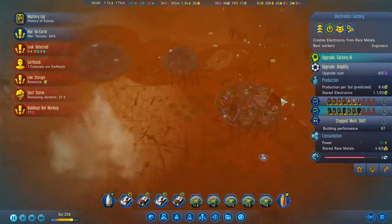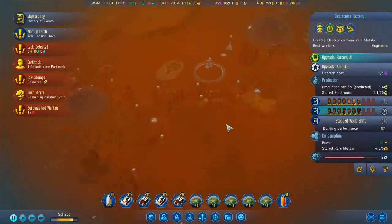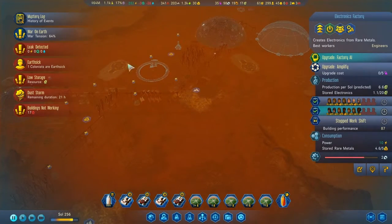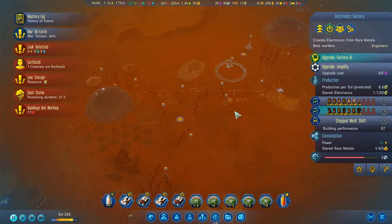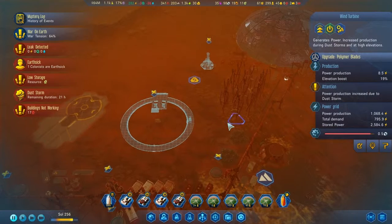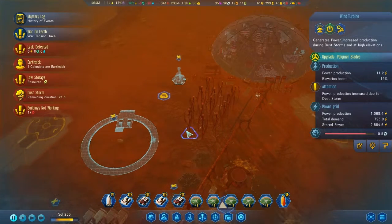I can do more power - I'm still building a whole bunch of wind turbines here, and I think I've put some wind turbines elsewhere as well. During the dust storm they work really well - 8.5. I think I upgraded a few with polymer blades, so they produce 11. This one produces 8, so it produces three more during dust storms. I don't know if that's worth it. Honestly I'd rather build a new wind turbine.